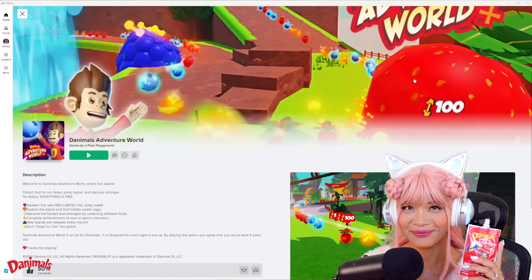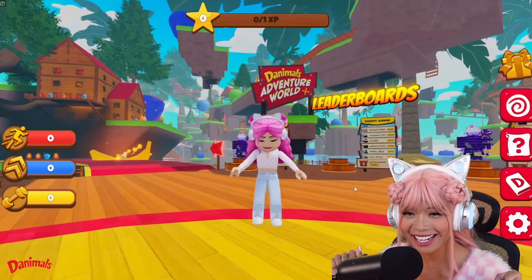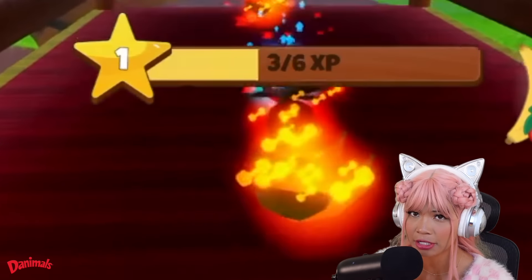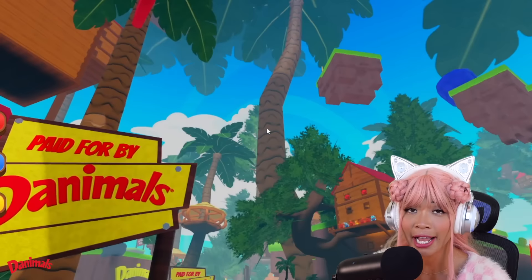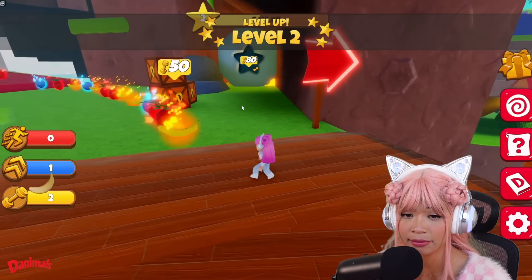I can sip from the top and hold it in one hand while I continue to play my game. No mess at all. I am ready. Let's do this. We are here, and all of my stats are zero. I am level one. I'm inside the first island, Treehouse Island. And I see so many fruits.